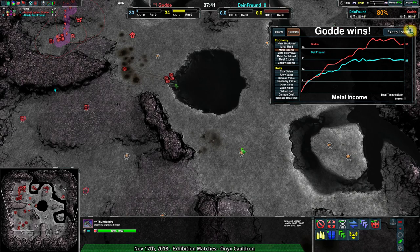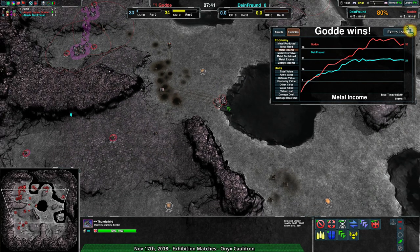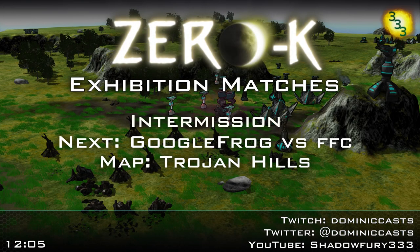Well anyway, that was that — a lot shorter than I expected it would be. But we have more games. Next up is Google Frog and FFC on Trojan Hills. I'm happy to see that because Trojan Hills is always my favorite map, or at least was — I haven't played on it much recently. It's a bit controversial because it tends to favor Cloakie heavily, but we'll see what the players do. We'll find out in a couple of minutes.